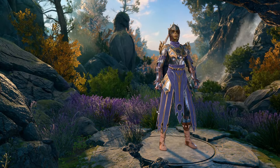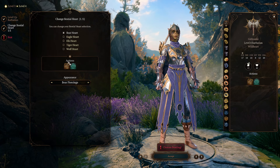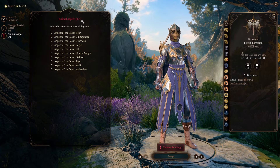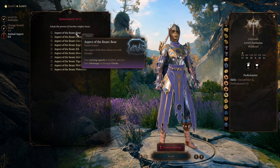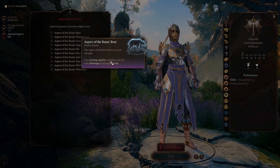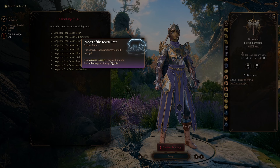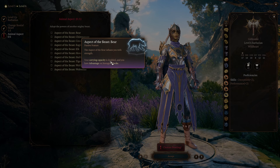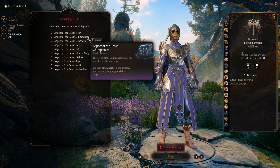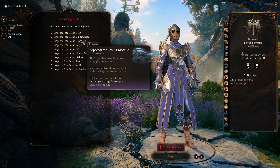You pick one of these Bestial Hearts, and every level up you can actually change it — that's one of the reasons I love this level 3 feature. At level 6 we get to customize our character again by picking one of these Animal Aspects. Ape gives increased carrying capacity and advantage on strength checks — so good for shoving — and that is effectively the only relevant strength check in combat. You get to shove people with advantage, so your barbarian becomes amazing at it.